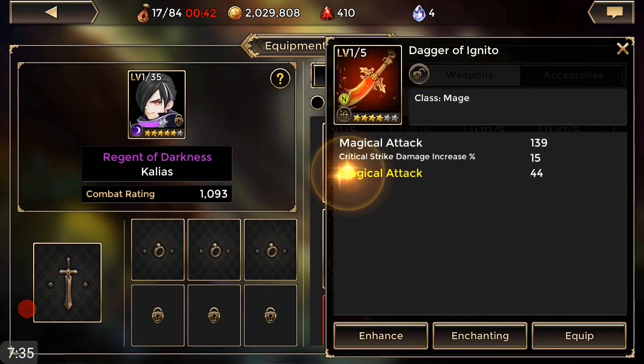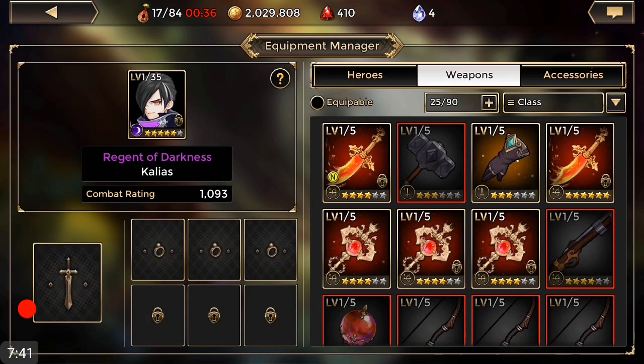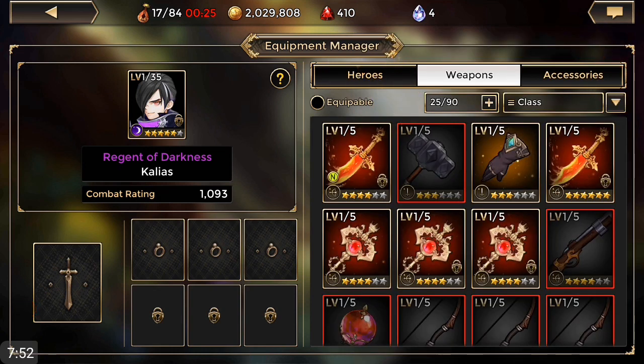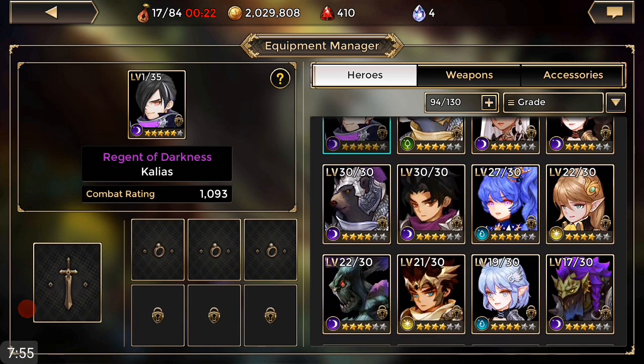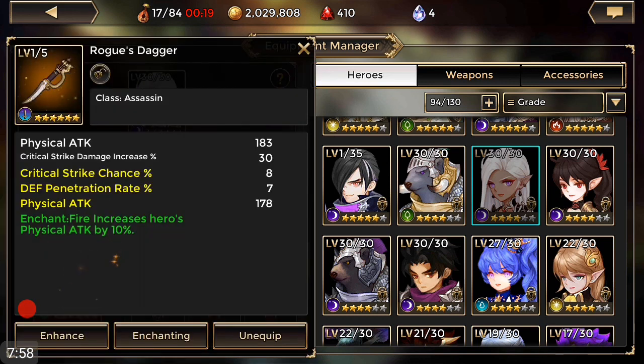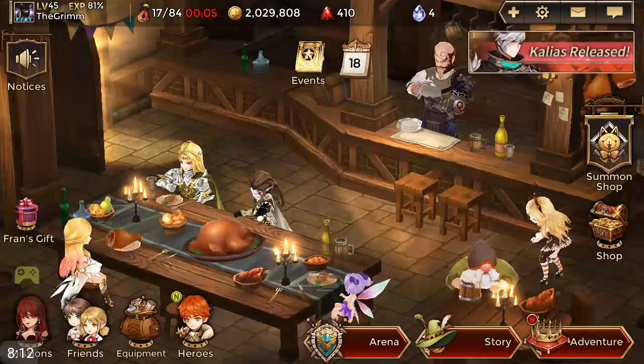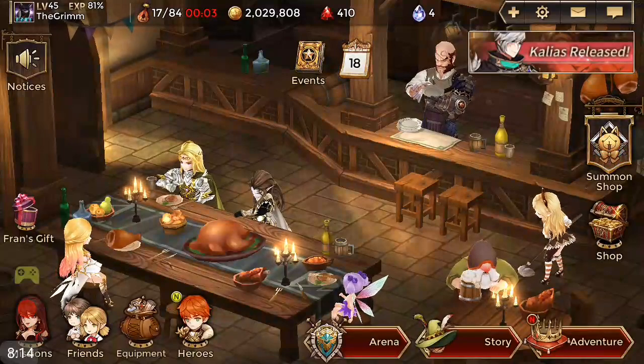Let's go to the equipment manager and check this one out. I like that — that's a nuke one for sure. The accuracy on the other one might be more beneficial. We'll use this one because it's pretty nice. I recently upgraded my sin weapon — it's enchant fire for now until I can roll enchant dark for a physical attack, but that's going to be a nice piece.